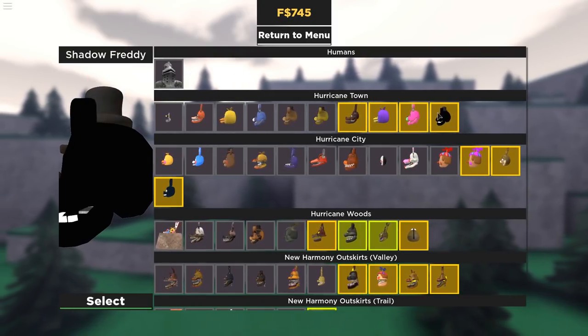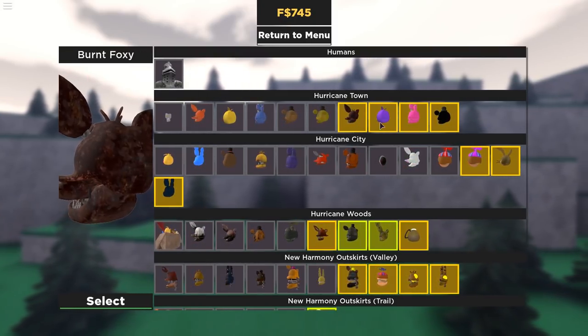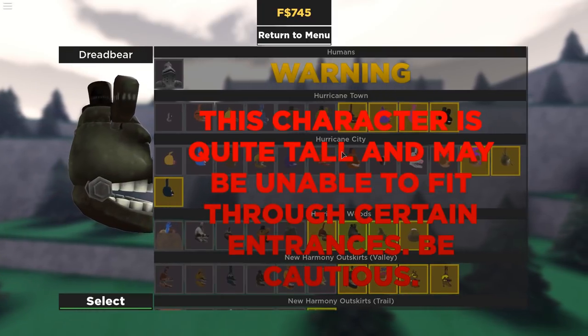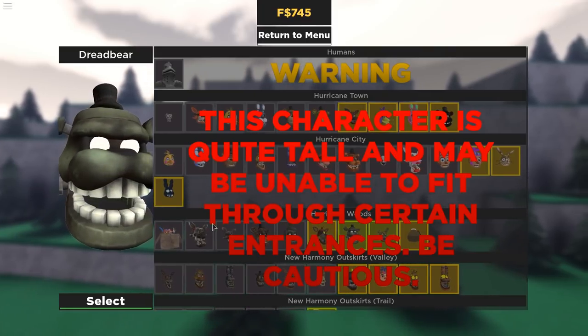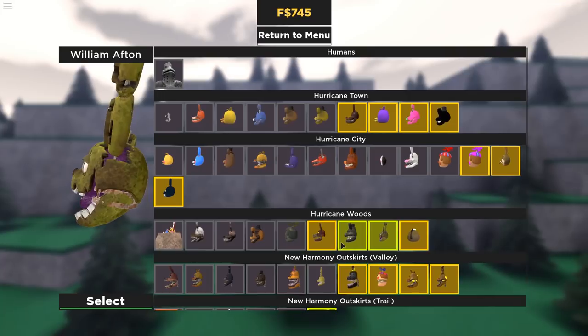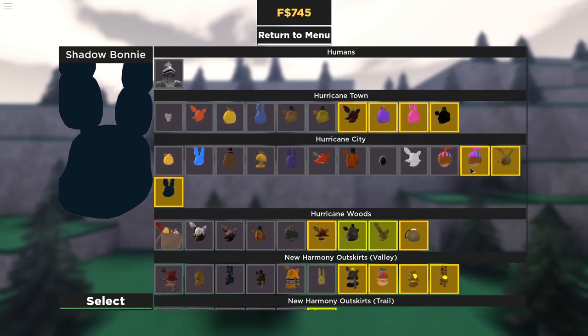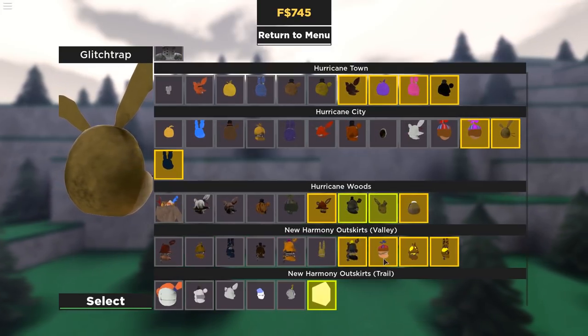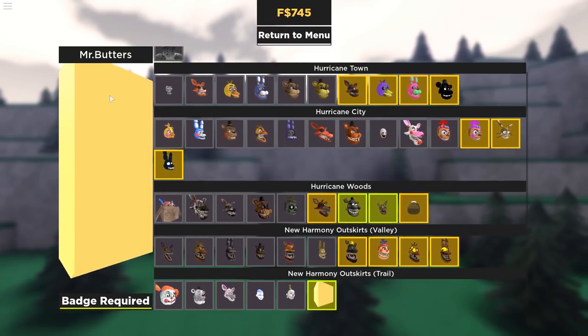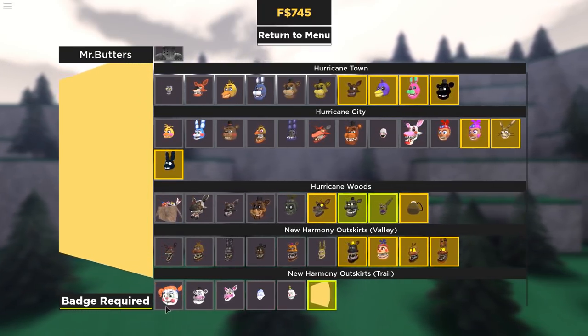They added so many. I'm assuming and hoping I have all of these. I don't know why this character is quite tall and may be unable to fit through certain entrances. Oh, that's cool. I don't know why they're highlighted — maybe because they're VIP and/or badges? What is that? Mr. Butters? Oh boy.